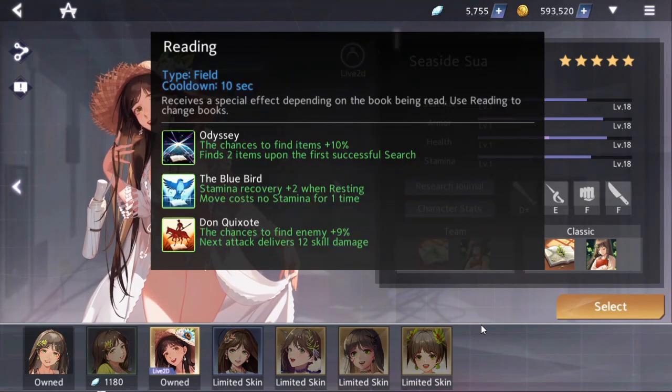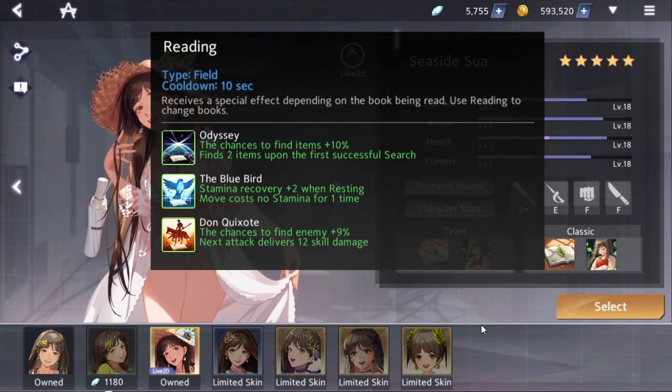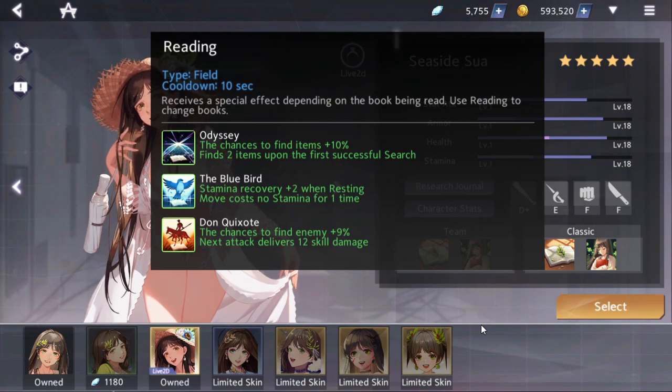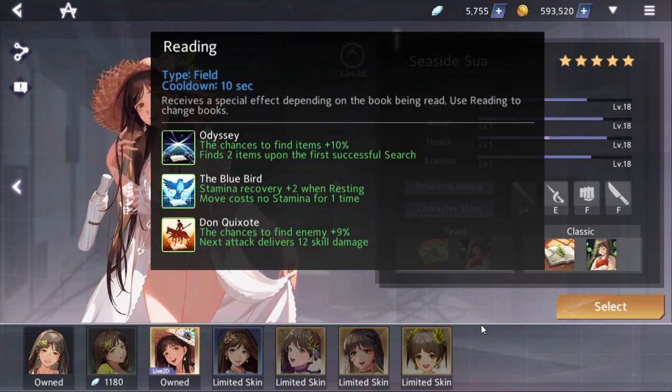She has two skills. Her first skill is the field skill called Reading — it has a 10 second cooldown, and she gains an effect depending on what book is currently being read. The first time you read, you will read Odyssey, which makes your chance to find items plus 10%, and you find two items upon the first successful search. The second book is the Bluebird: stamina recovery plus 2 when resting, and move costs no stamina once. The third book is Don Quixote: chance to find an enemy is plus 9%, and next attack delivers 12 skill damage. If you read again, it goes back to Odyssey.